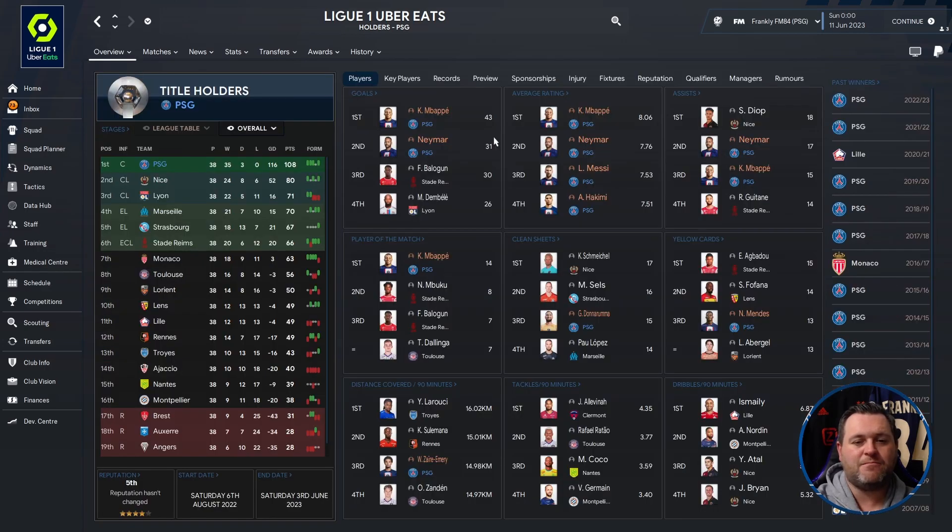On the profile page, Mbappé got himself 43 goals with an 8.06 rating. Neymar scored 31 with a 7.76 rating. Messi had a 7.53 rating, and Hakimi 7.51. Neymar got 17 assists, Mbappé 15. Mbappé got 14 player of the match awards, Donnarumma 15. Mendes picked up 13 yellow cards, and Zaïre-Emery covered 14.98 kilometres per 90 minutes.